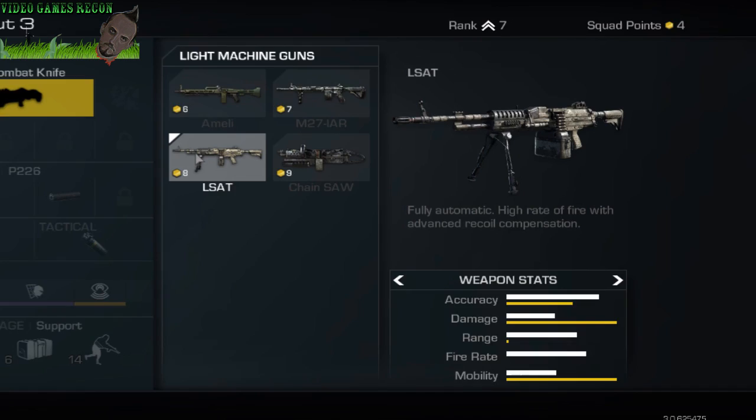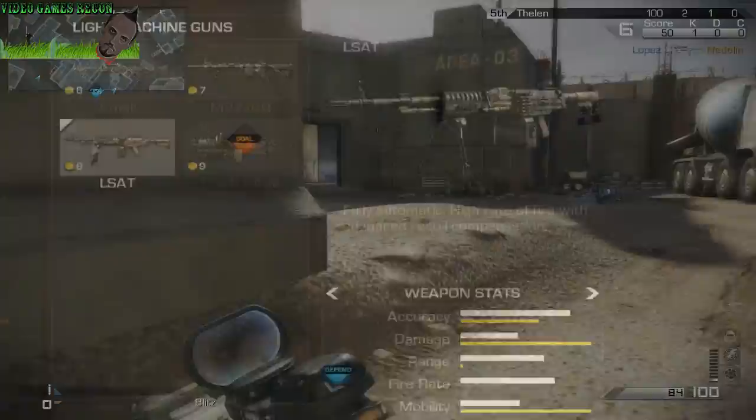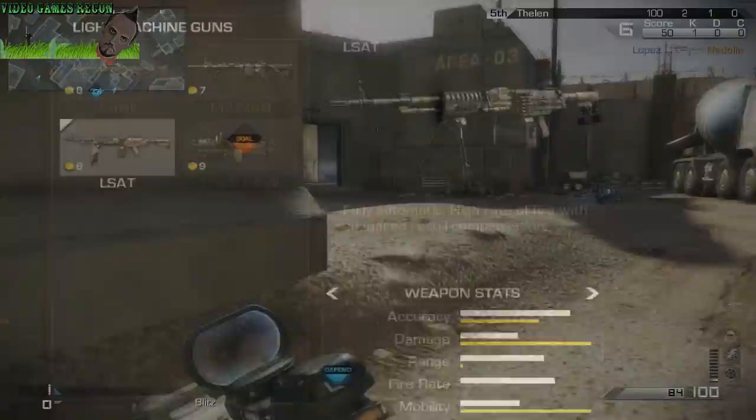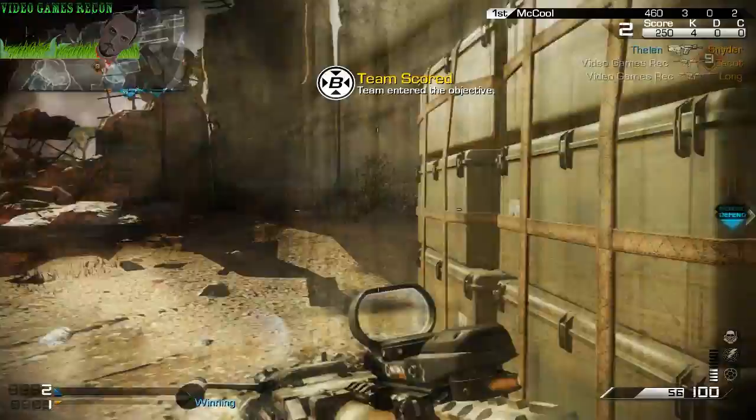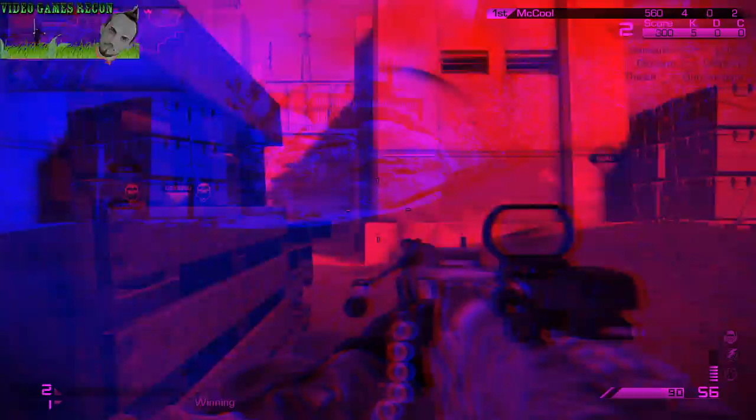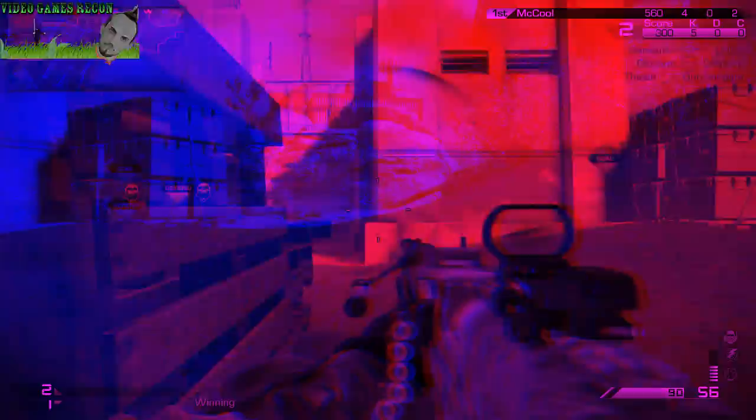The LSAT, although not completely different, feels quite dissimilar to previous incarnations from Call of Duty, with its great accuracy, good range, low damage, and high fire rate — which on paper looks quite unbalanced. But to me this weapon feels like the most balanced and accessible weapon in its class, due in no small part to its very low recoil and decent fire rate, which can really help you pick out targets at both close and long range.